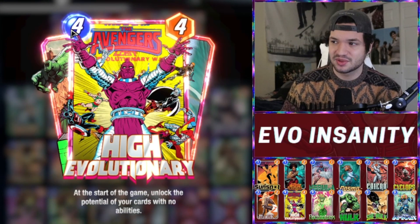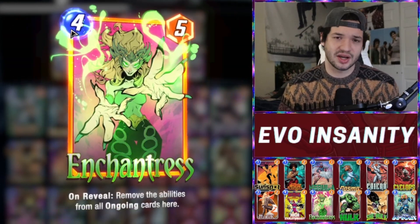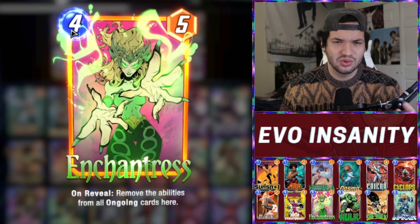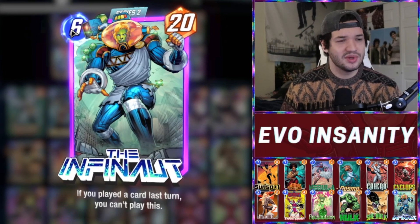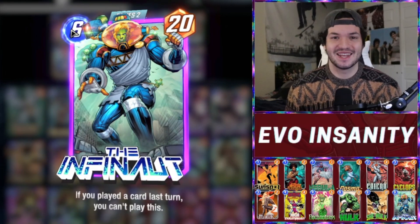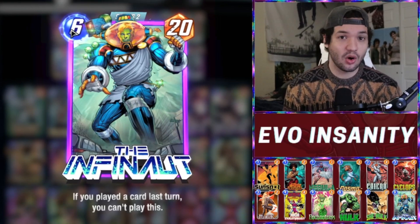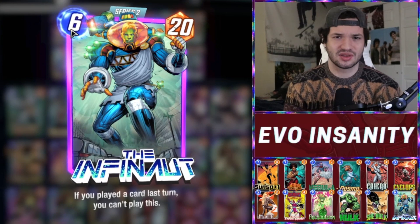Shang-Chi? Get out of here. Cyclops, as we talked about. Enchantress, another tech card — Misty Marvel's running rampant, so is Zabu. And all those ongoing Tribunal decks, just get them out of here. And then She-Hulk, Hulk, and Infant — this deck is just absolutely insane and there's a reason why it's so good. It's not hard to run, and it's super effective by throwing down that 30-something power play on turn 7.